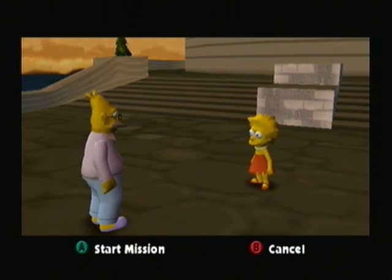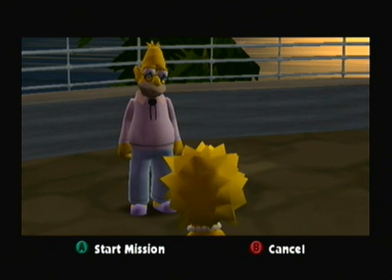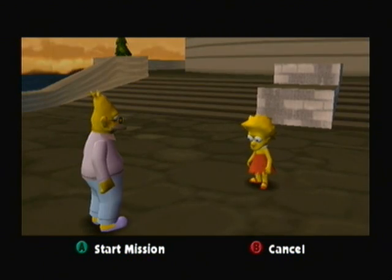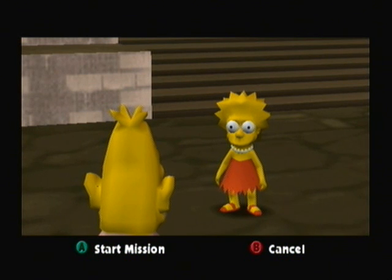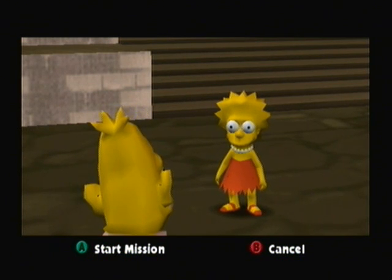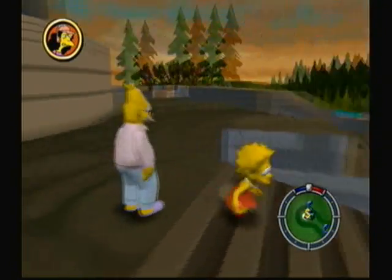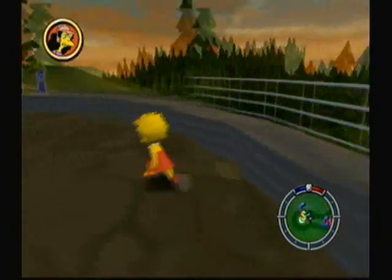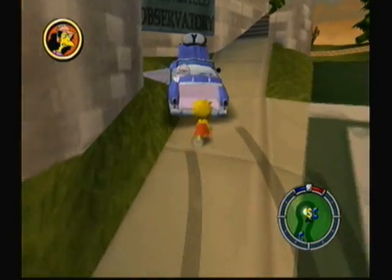Next we're going to talk to Grandpa to start the next mission. 'Grandpa, can you help me find Bart? He's missing.' 'Maybe I'm just a senile old man, but Bart's lucky red hat fell out of that black car.' 'Wow Grandpa, what a great clue. You showed why senior citizens are valuable members of the community.' 'I think my baby teeth are growing back — that's why I had to punch that nurse. I better use something big if I want to take that car out — like that school bus.' So here's where we actually have to purchase something, and you have to purchase it from Otto at Camp Krusty.